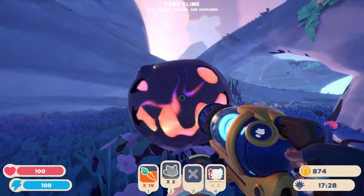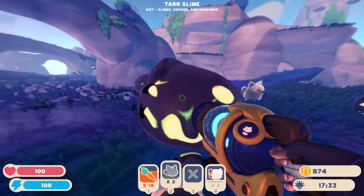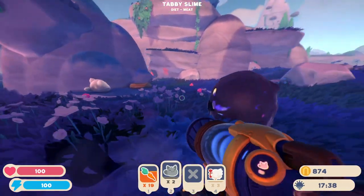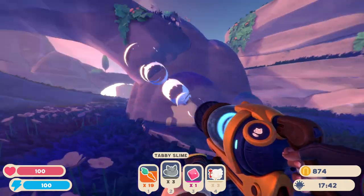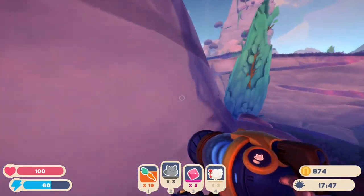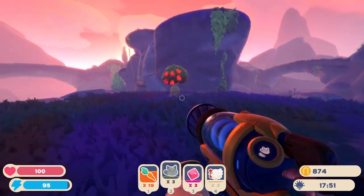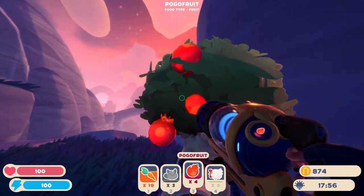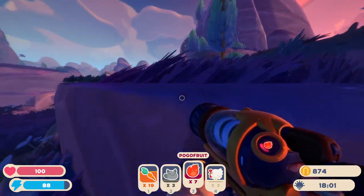Throw the rainbow slimes in the water, otherwise they'll multiply uncontrollably and ruin your adventures in nature. Right now I'm just getting enough fruits and vegetables to feed the gordos, and like I said, that will be shown in my Let's Play — how I feed them.